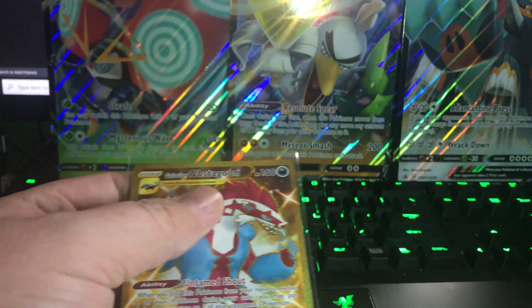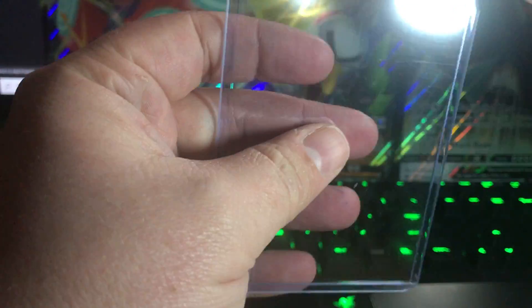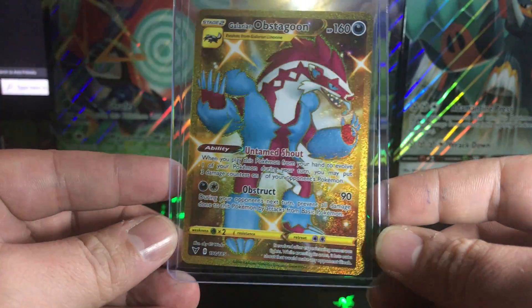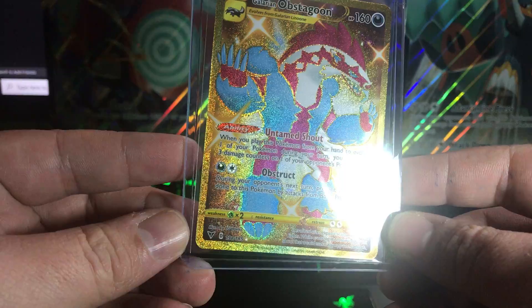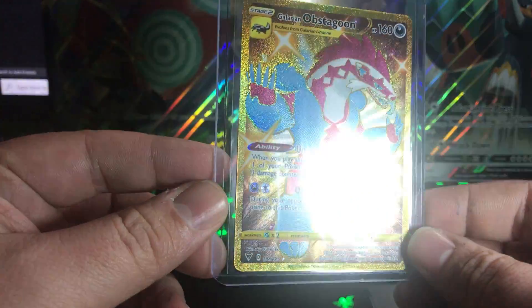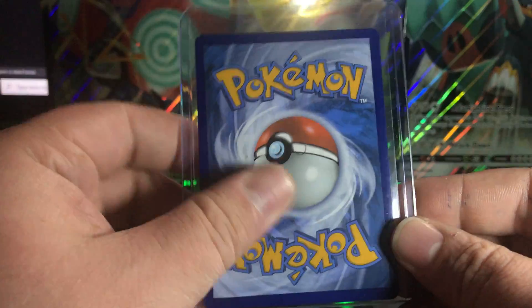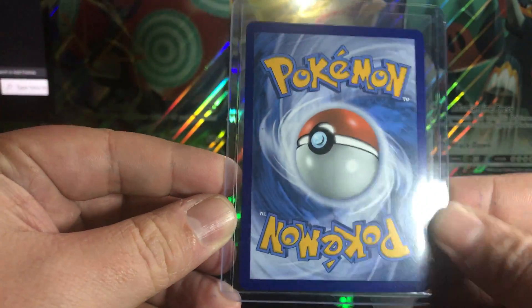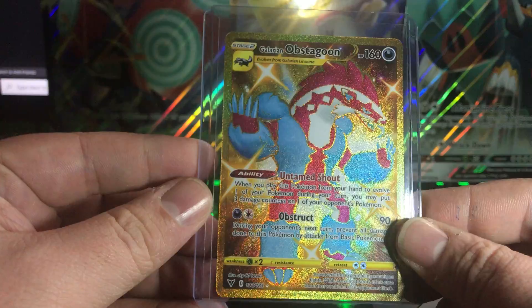What a beautiful shiny Pokémon, what an ETB so far! Holy moly, look at that! What a beautiful mon! Centering isn't too bad. Look at that pull — beautiful card. A little bit of junk on the back but not too bad at all. Wow.